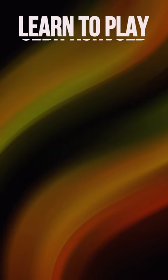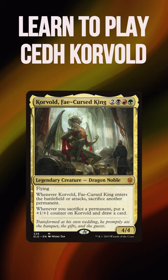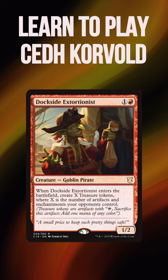Let's learn to play CDH in 60 seconds! Corvold Treasure Storm is a Jund Turbo Ad Nauseam deck that looks to cast an early Dockside Extortionist, use Corvold to turn those treasures into card draw, then use a reanimation effect to continue generating cards and mana until you can put together a win.